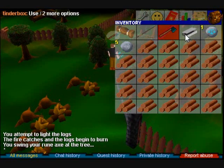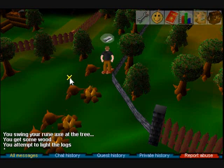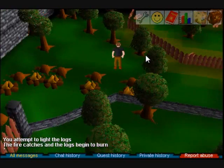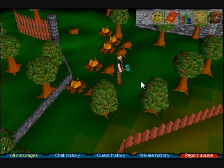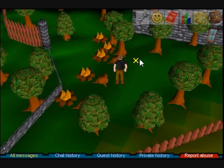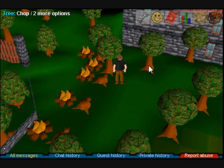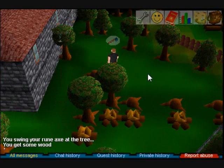Once you've reached level 15 woodcutting you're going to want to advance to the next area. While here, you want to go to fletching. For fletching, all you need to do is bring a knife. A knife can be found basically anywhere but they're actually hard to find, so what you're going to do is go to Seers Village. In one of the houses there will be a knife, and when I get there I'll show you where that is.